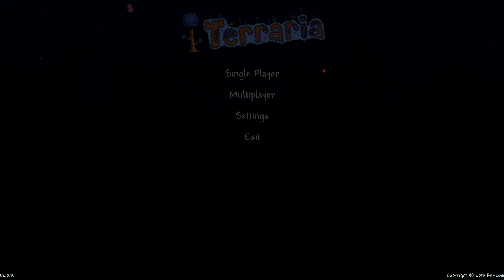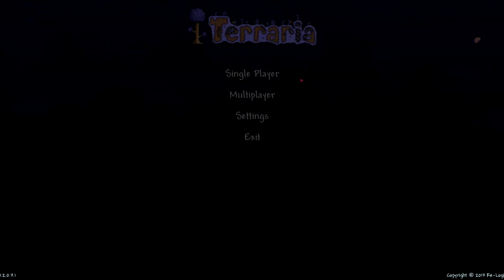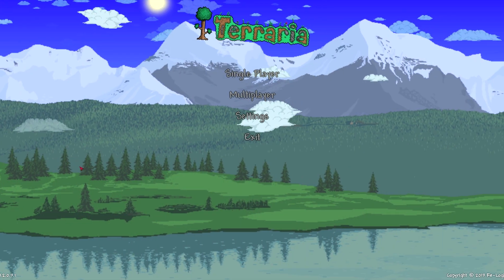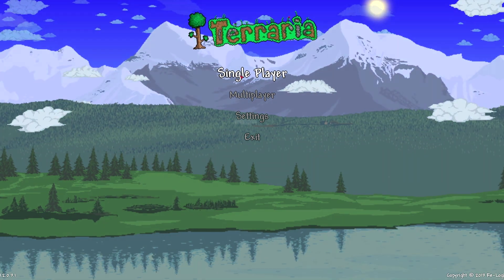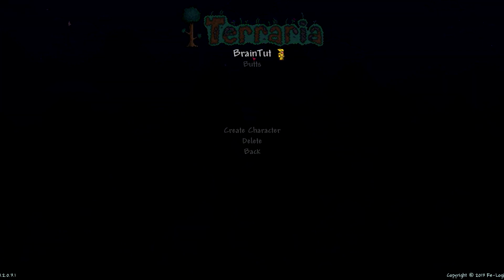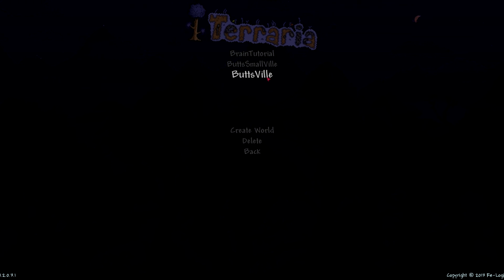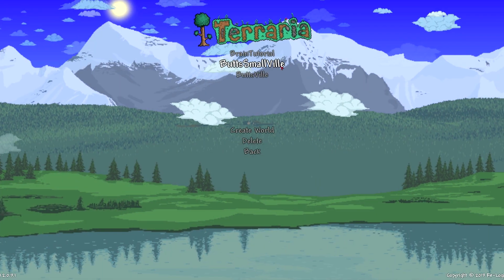Hey, what's up guys? Butterybutters here, bringing you a quick Terraria tutorial on how to defeat the Brain of Cthulhu. The Brain of Cthulhu was added in update 1.2 and is unique to the new corruption biome known as the Crimson. When you generate a new world, there's a chance the biome of corruption turns into the Crimson, which is more gore-based.